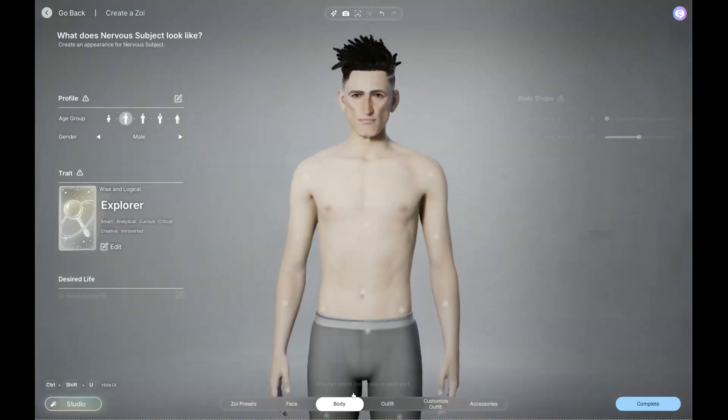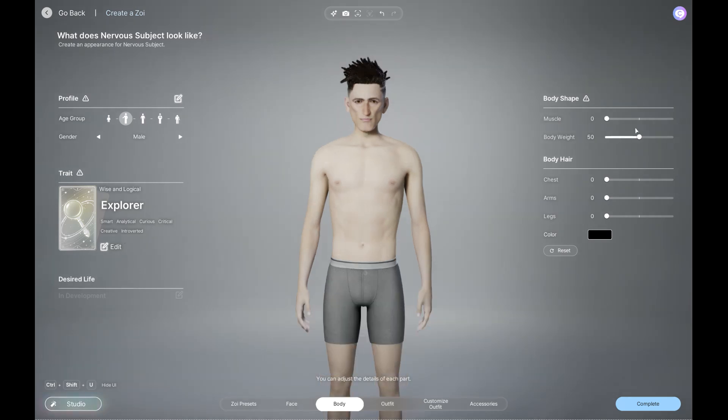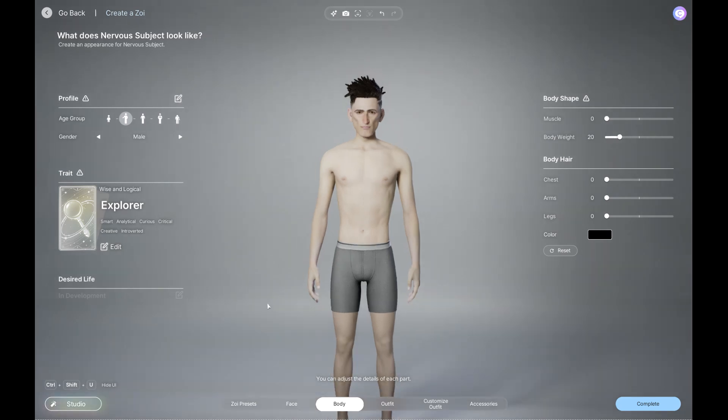Let's look at his body. I want him to be a little bit on the twerpy side, so we're going to basically trim down almost all of our features. I'm going to take him down to 20 and I'm not going to give him any musculature. He has been held captive for however long.